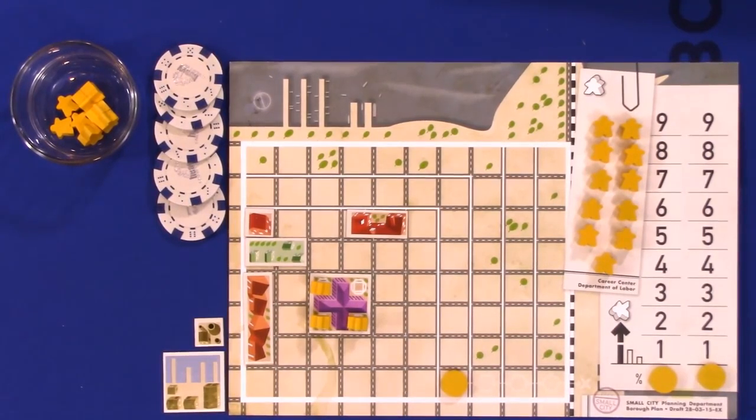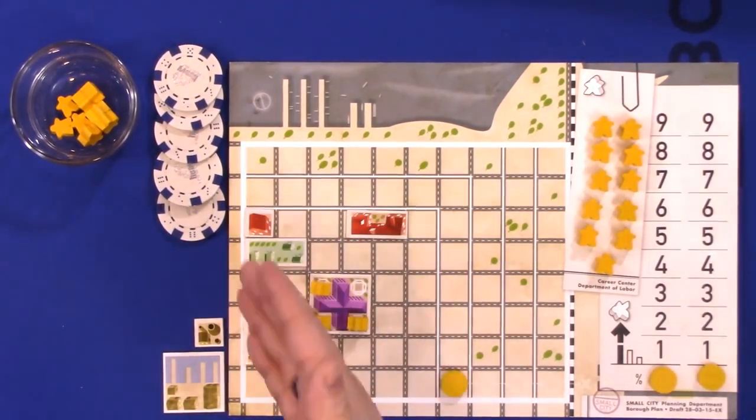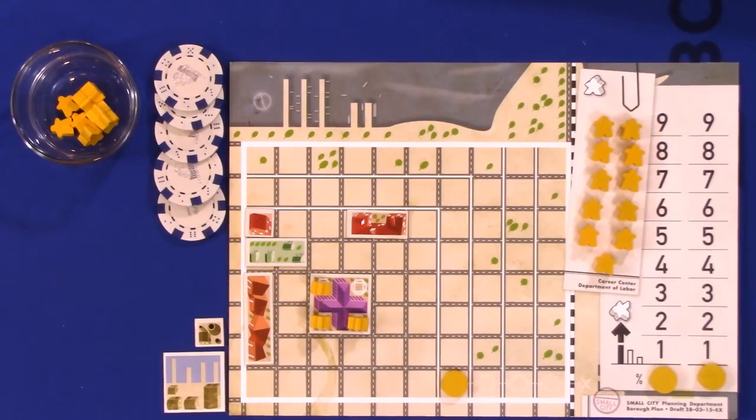In addition to building, residence, commercial, and factory tiles can upgrade. Upgrades are optional and free as long as certain conditions are met. We're going to have an example set up and demo ready to go. We're now going to march through the different building types — there are seven general categories — starting with residential zones.